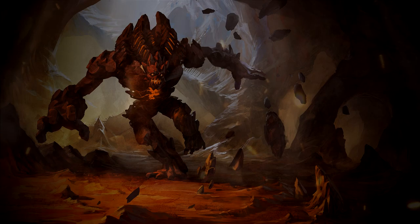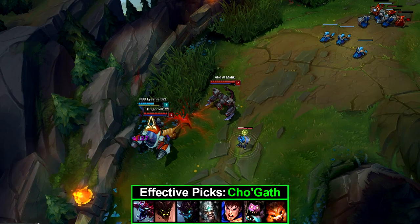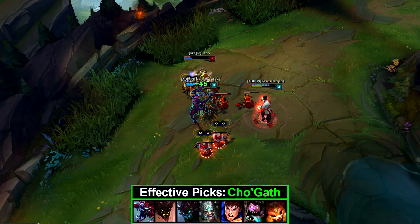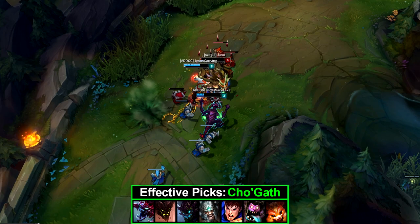Cho'Gath. This guy seems to be in all of my pick guides. His passive is unbelievably powerful throughout the laning phase. Cho'Gath is very forgiving to bad trades or simply getting slapped around. Every time he kills a minion he will regenerate HP and mana. This can allow him to stay in lane longer than other laners possibly could.